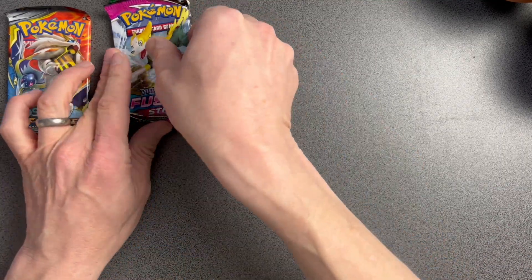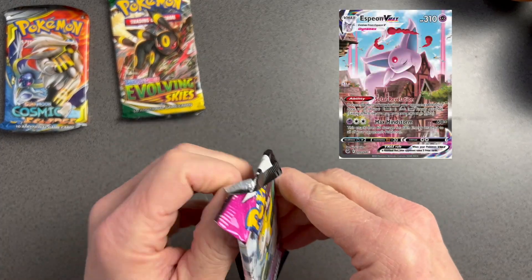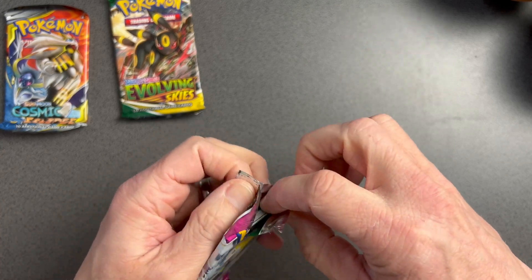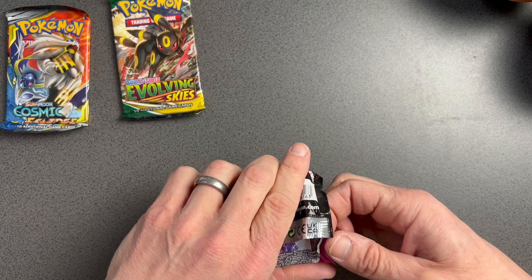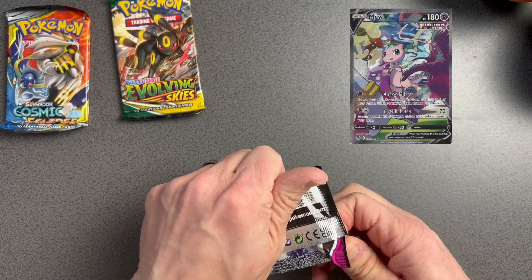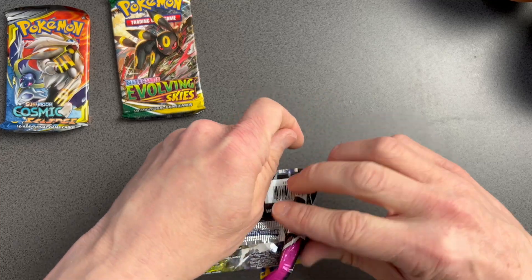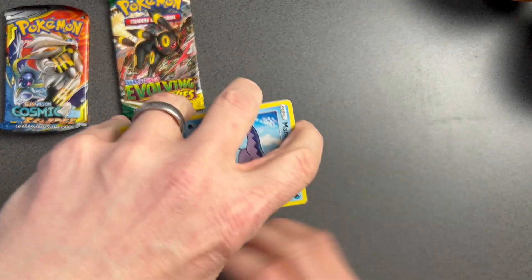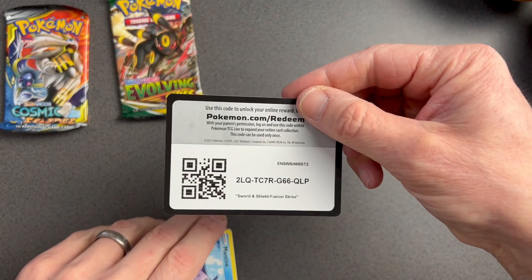Moving on to Fusion Strike now. I've got a chance to pull the Espeon VMAX, which I'm very fortunate to already own. I would dearly love to pull the Mew VMAX alternate art because that is just stunning. I've seen the code card to this pack already and I don't think we're going to get lucky — and sure enough, it's just the code card.